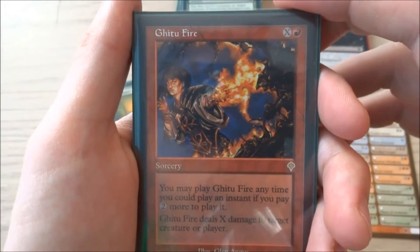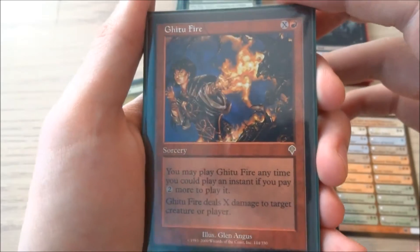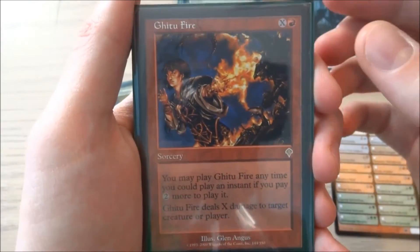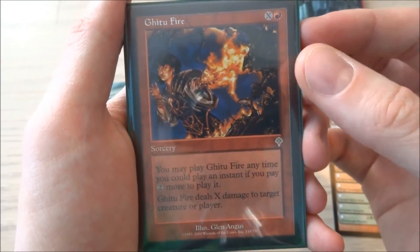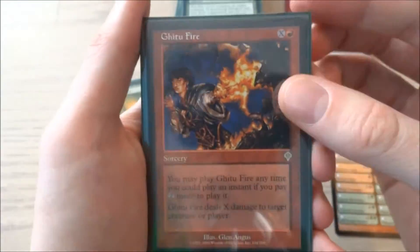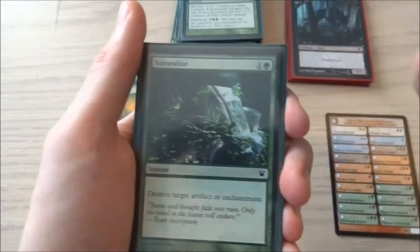I have one — it's called Get Through Fire. It is X and a red, pretty much like a Blaze almost, except it is a sorcery but you can have it be an instant. You may play Get Through Fire anytime you could play an instant if you pay two more to play it. It just does X damage to target creature or player. I just have this in case I want to play it as an instant or just as a Blaze.